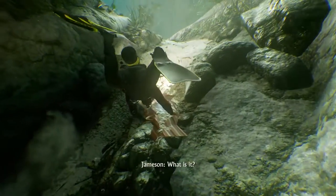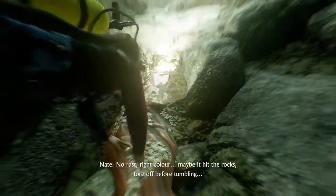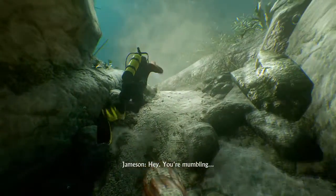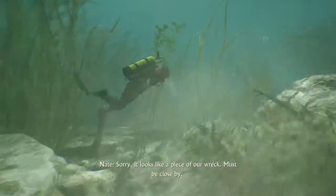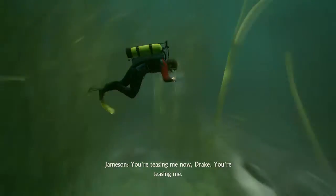Hey, I got something here. What is it? Snow rust, bright color. Maybe it hit the rocks, tore off before tumbling. Hey, you're mumbling. Sorry. It looks like a piece of our wreck. Must be close by. You're teasing me now, Drake.